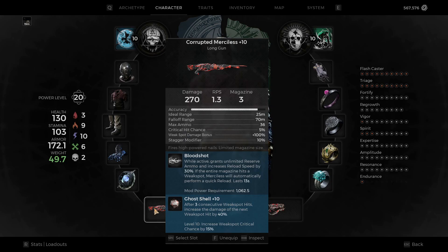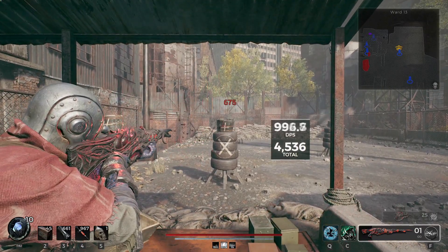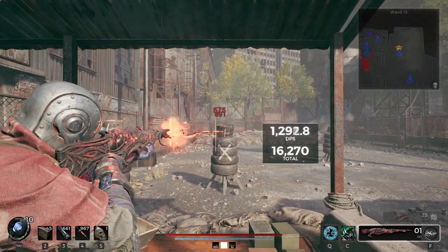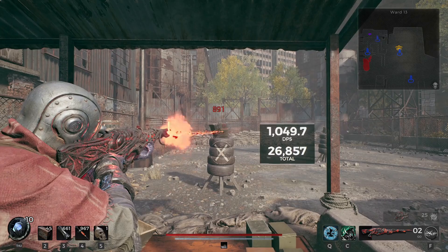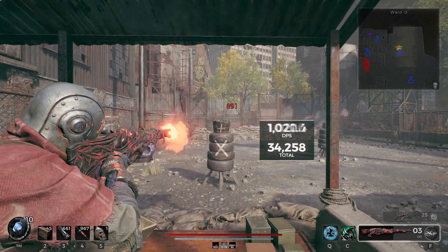The mod on it is nice though — it will give you an almost instant reload if you hit three shots consecutively as weak spots. So there's some upside if you can reduce the mod power requirement and keep it going. But as soon as the mod runs out it has a terrible reload and terrible fire rate. The damage is not great. It's just a bad weapon overall — if anyone can make it work, please let me know.